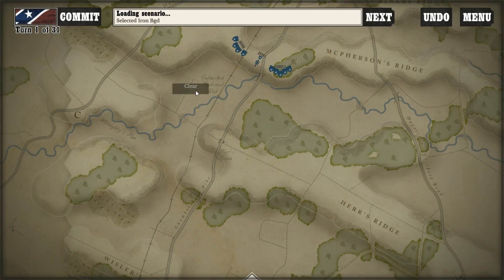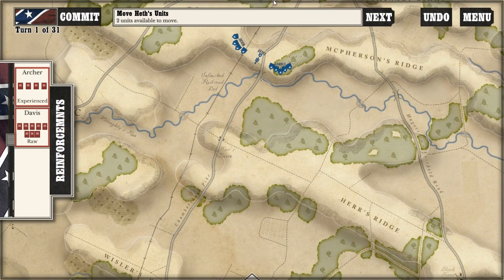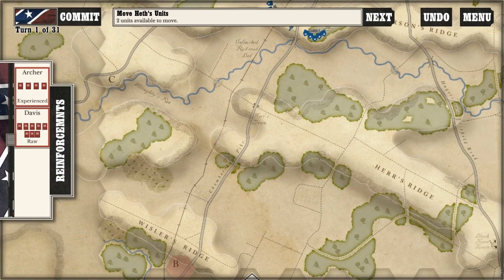So it's going to load the scenario here. We're playing, again, I believe the entire battle of Gettysburg. And you can see here it's Heath's turn, which... wait. Am I the Confederacy? Apparently I'm playing as the Confederacy. That's news to me, but okay. I can do that. So we're going to be playing as the Confederacy — surprise!